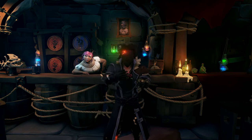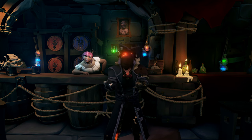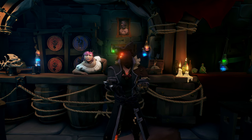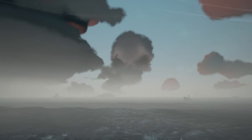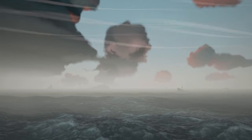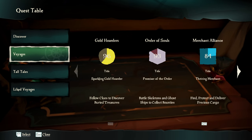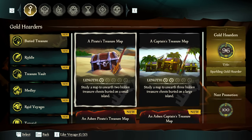Now, since you've got your methods for making new friends good and settled, let's look at some methods with which ye can line your pockets. Like, say, sailing towards one of them glowing clouds in the sky — ain't nothing ever gone wrong from sailing towards a glowing cloud in the sky. Or perhaps you'd rather go out and do one of the many voyages available to ye, which would be an excellent way to earn yourself some coin.